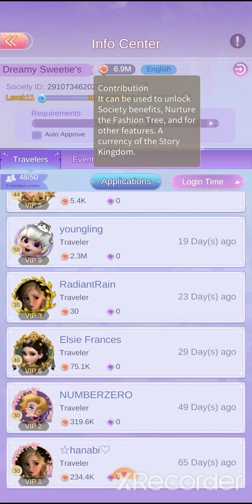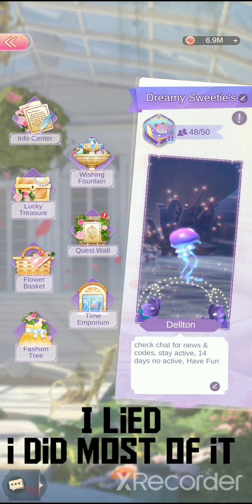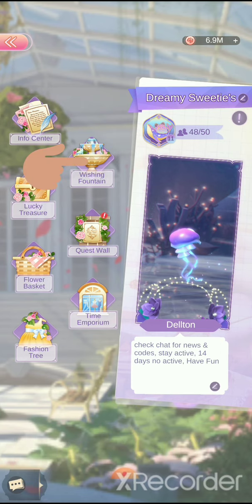The society contributed coins are pretty much for contributing to unlocking branches for the fashion tree. There are quite a few things, so I'm only going to cover three now and do three more next time.